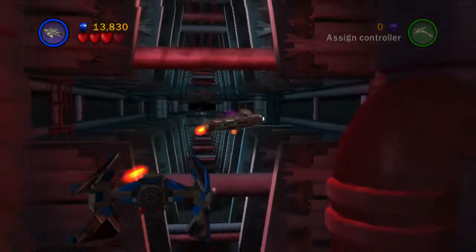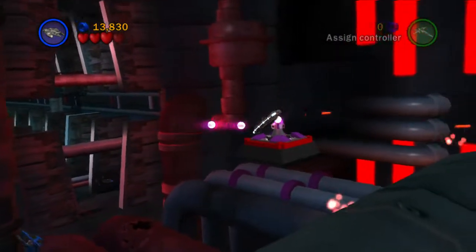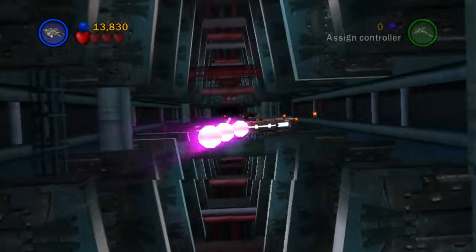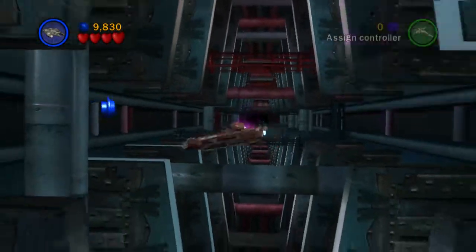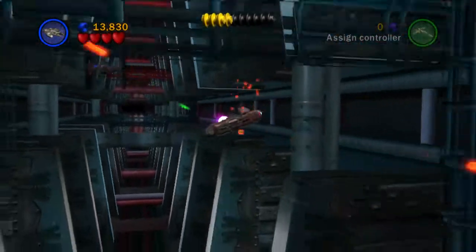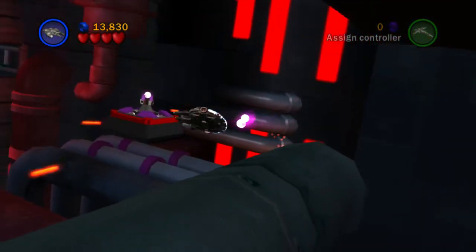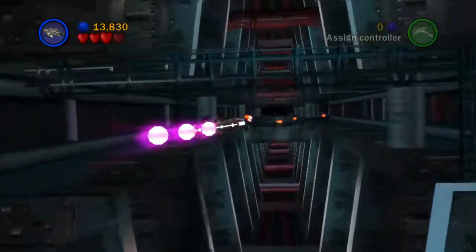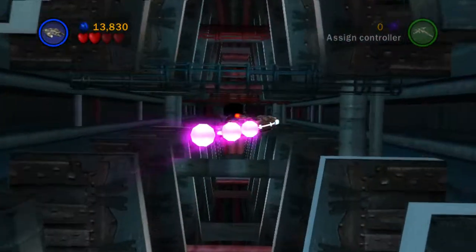Three missiles please. We'll head down to the core on one bar of health. We need to go and get more missiles — this isn't the best designed section, to be honest.